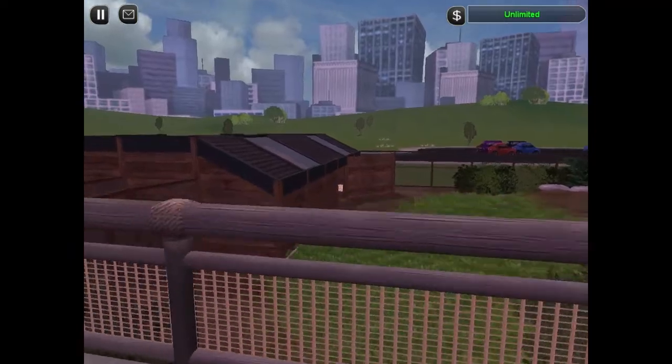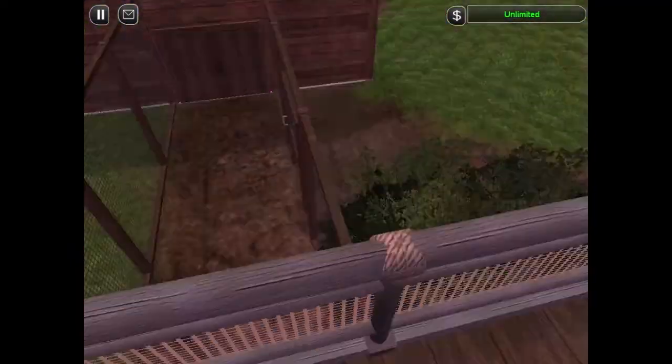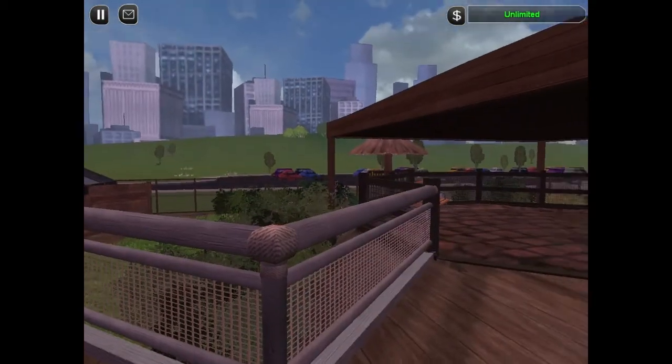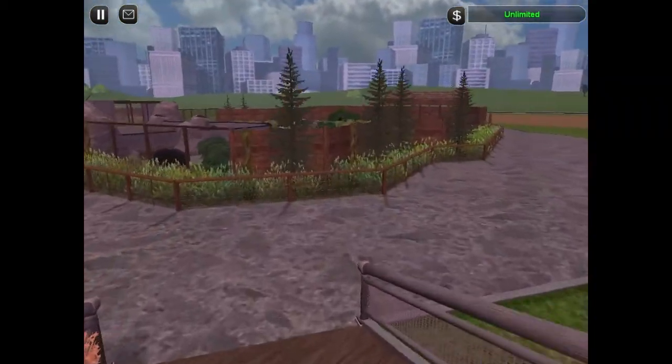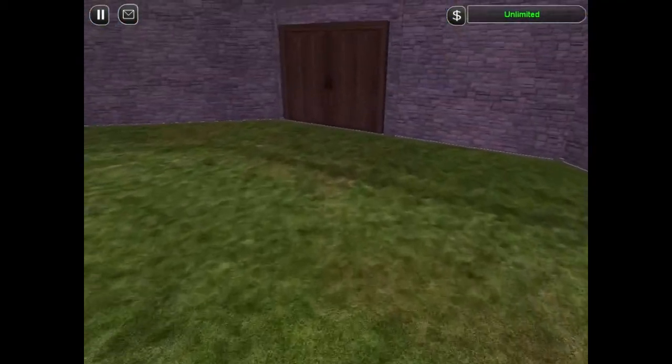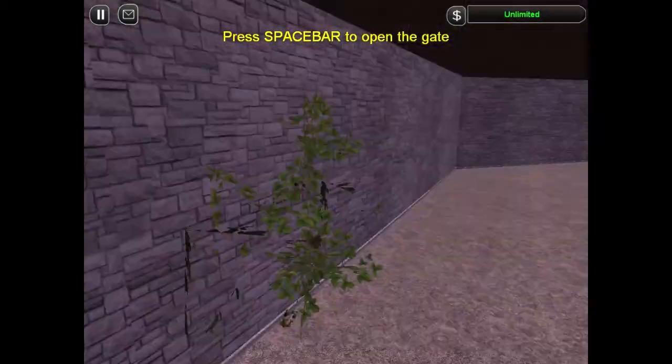We've got this stable over there, which you access from underneath this elevated path. We can go check it out now. I'm gonna build stuff in all of this place — don't worry if it's empty now, you'll get stuff also in here.